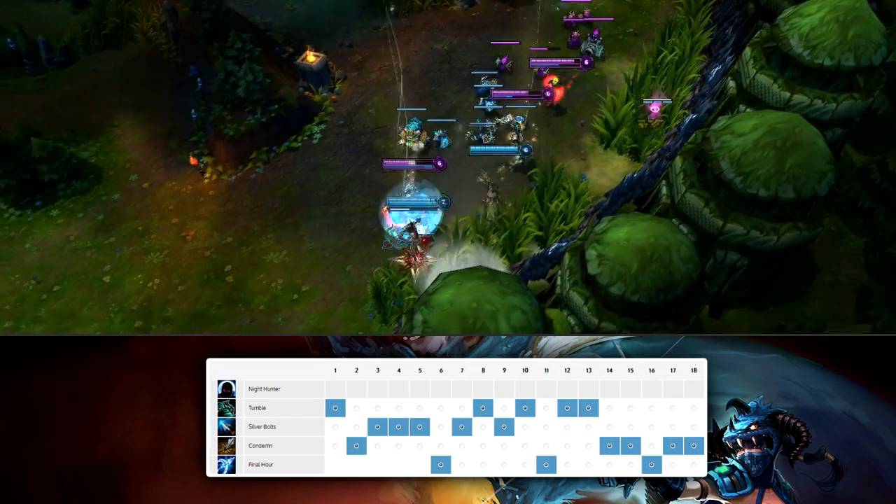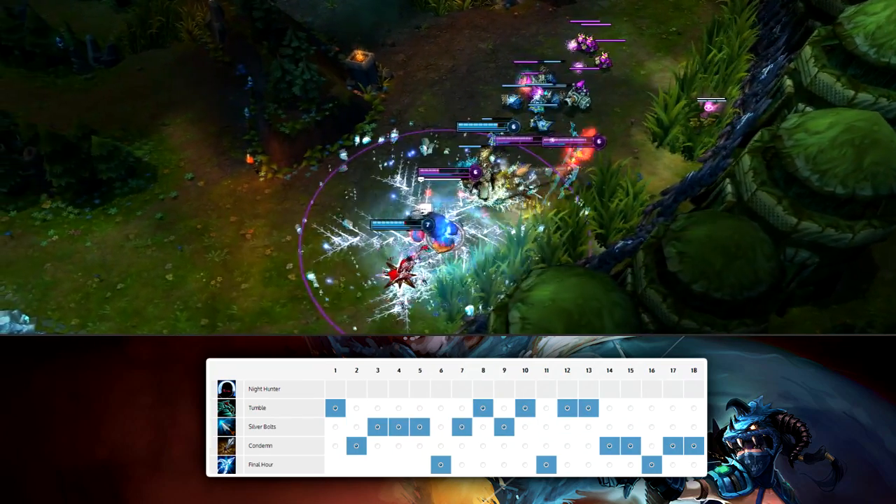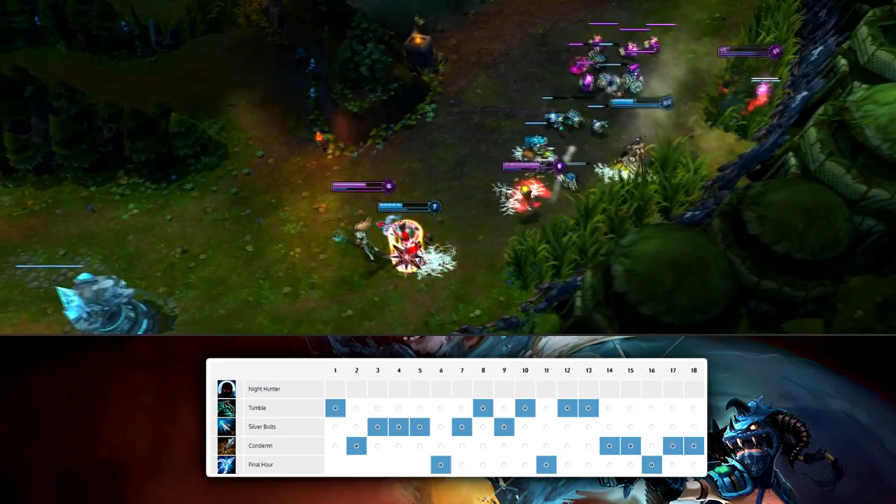The other option is to max your W first, then Q and then E. Now this will give you the most damage output with your W, but it does mean that your trades in lane are a little bit weaker.